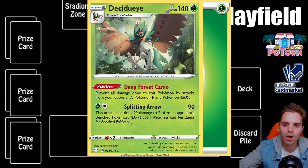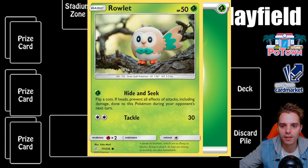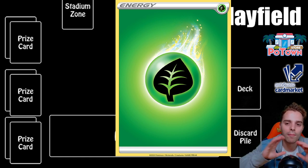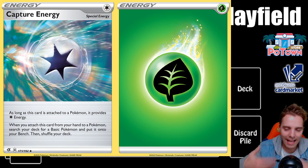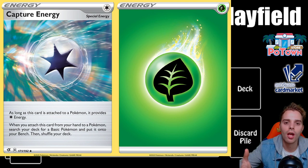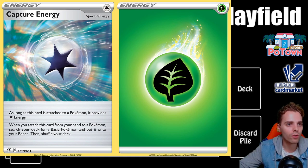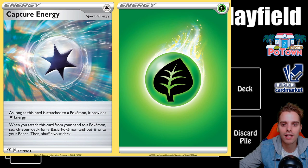Basic energy cards are the standard energies — grass, fire, lightning, and so on. You can have as many basic energy cards in your deck as you want. From any other card, you can only have four. There are also special energies in the game — these provide energy but also grant additional effects. For instance, capture energy provides a colorless energy and lets you search your deck for a Pokemon and put it onto your bench. You can only have four of any specific special energy.